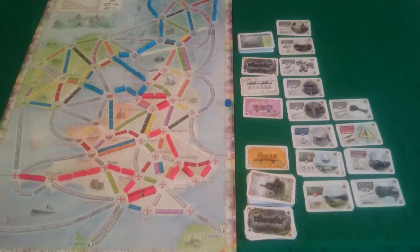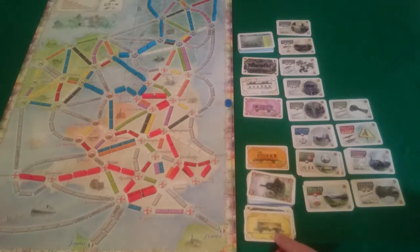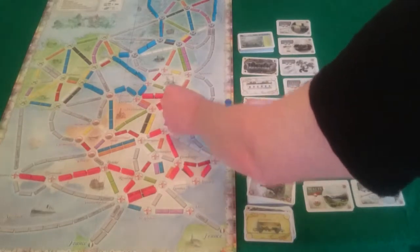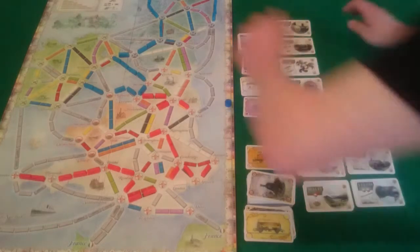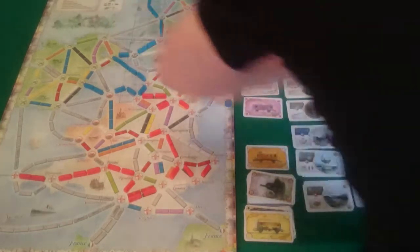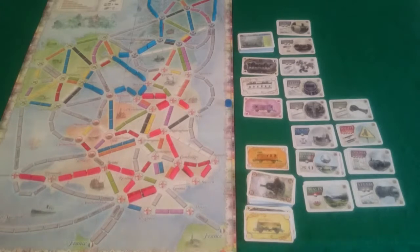Back over to Pixel. She is not going to build any technology, but she is going to claim a route - she is going to use a yellow to claim Leeds to Hull, which will get her 2 points.